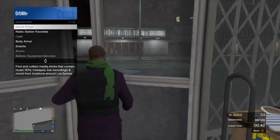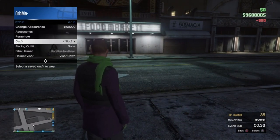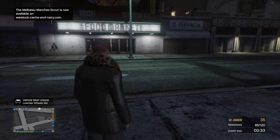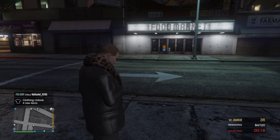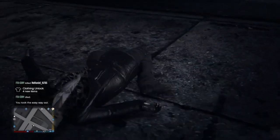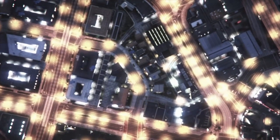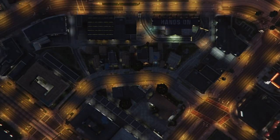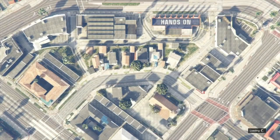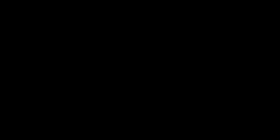Now that you have these three outfits created, we're going to go ahead and do the component transfer glitch. Open up your interaction menu, purchase some ammo, then swap outfits to force a save. Once you see that save icon in the bottom right-hand corner, open up your interaction menu again and easy way out. Now press options, online, and go into creator mode. If you don't know how to do the full component transfer glitch and set up a race, I will link a full tutorial in the description as well as on screen.